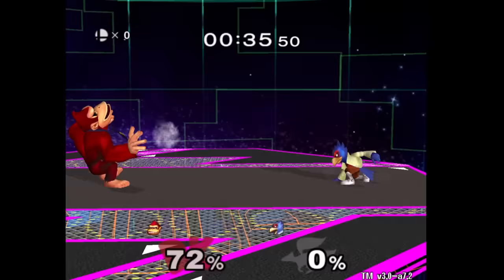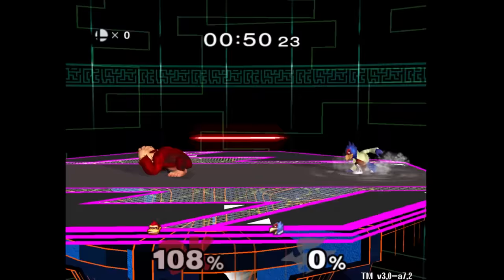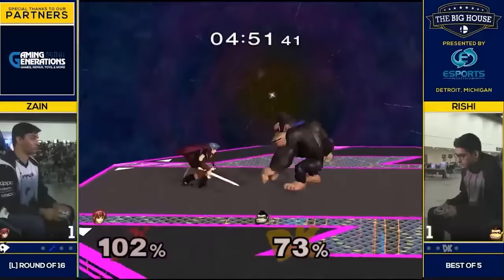DK's large hurtbox and weird shield can hurt him versus a lot of the cast. A normal shield will easily get you shield-poked from the front. But you can manipulate his hurtbox with tilt shield, turnaround shields, and crouch shields. His tie is a hurtbox too, as Melee balances using the Incredibles philosophy. However, through the right movement tools, this all can be mitigated.